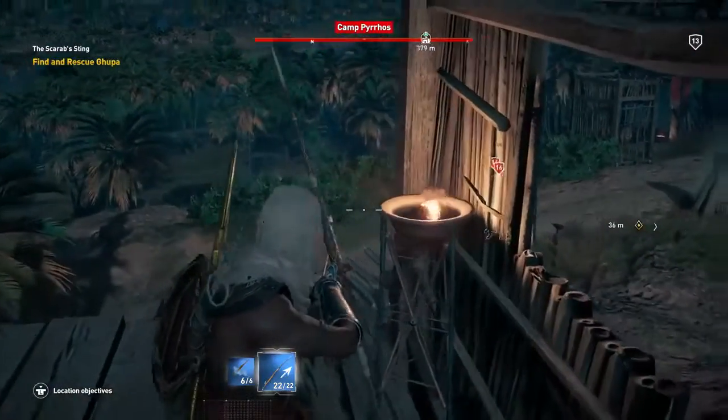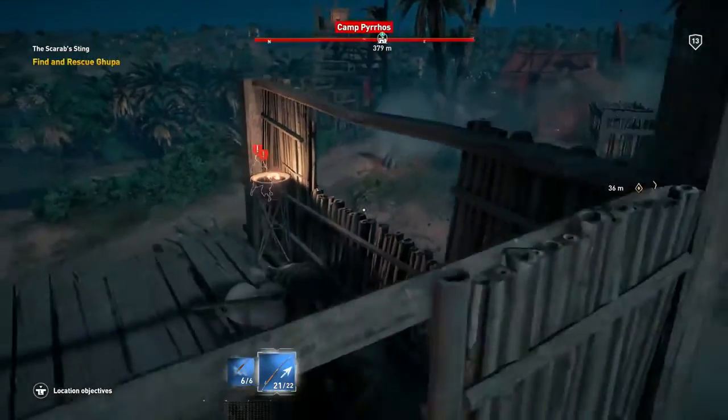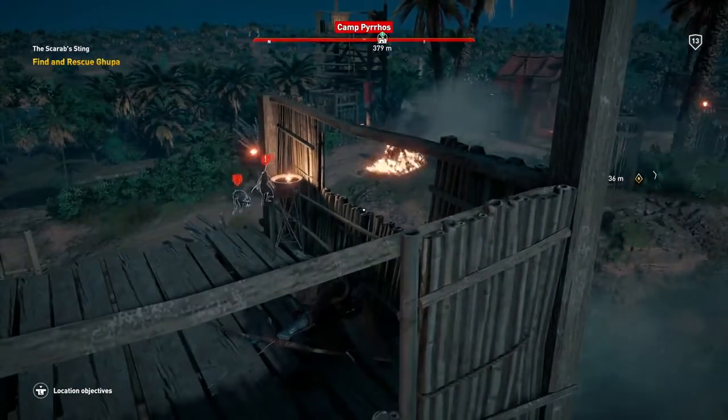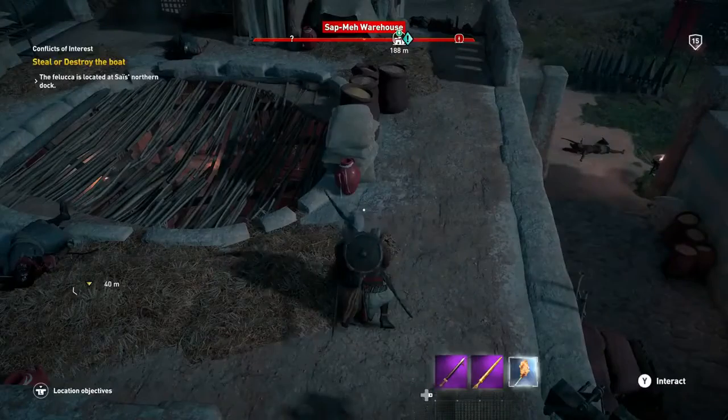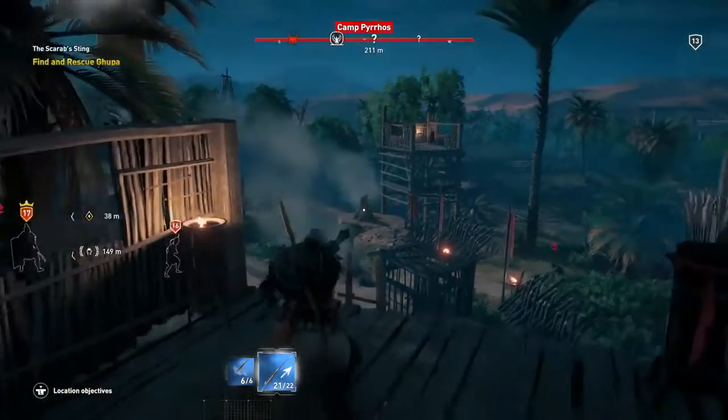One of my favorite ways to play stealthy is to create distractions. You set a fire over here, everyone gets a little alarmed, and you just go accomplish your objective over there. And I would say a lot of people don't realize it, but you have a torch that you can take out and toss to create a distraction. So that's another stealth tool that you have.